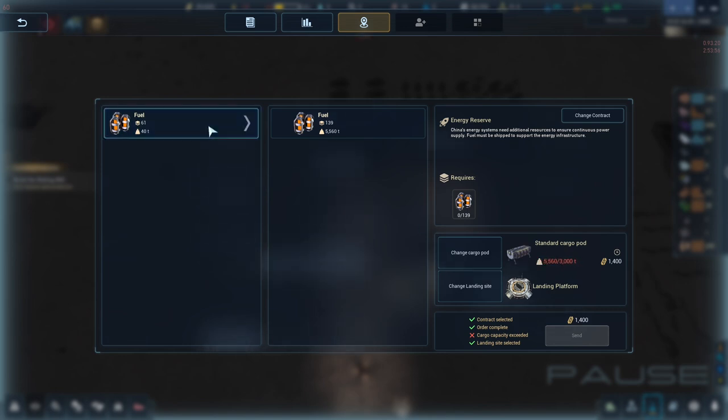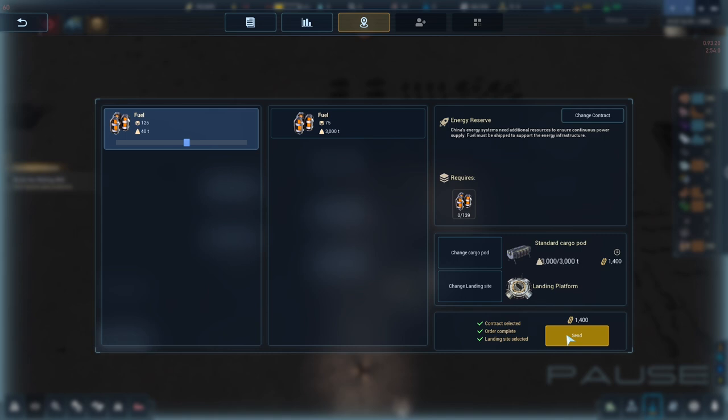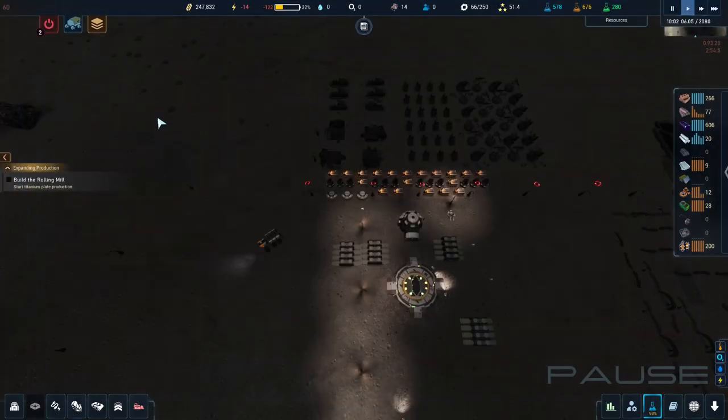Fuel is very heavy — I think it's 75. Let's do 75 there and then 64. Boom — we'll sell two of them. There we go.